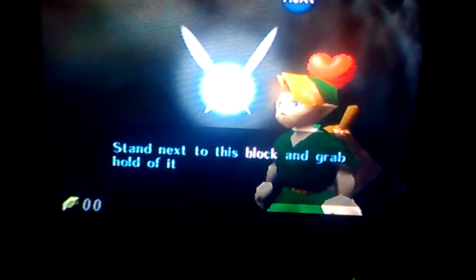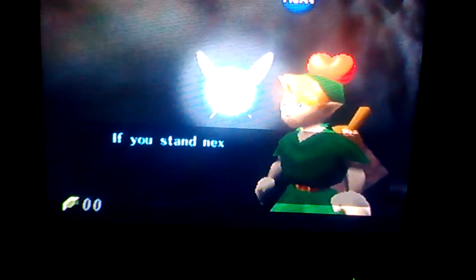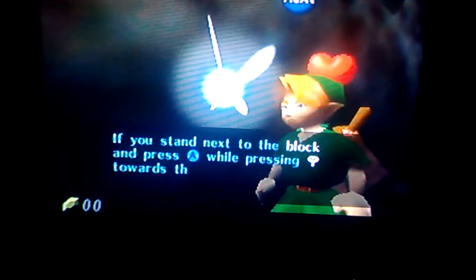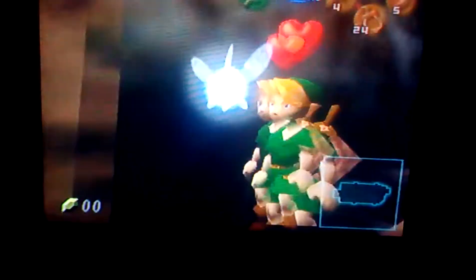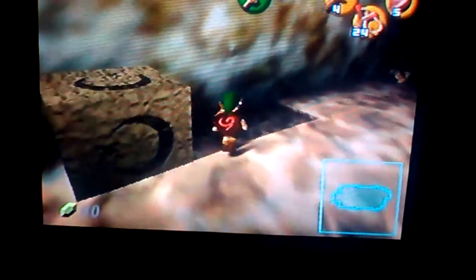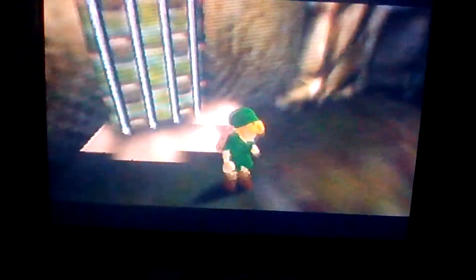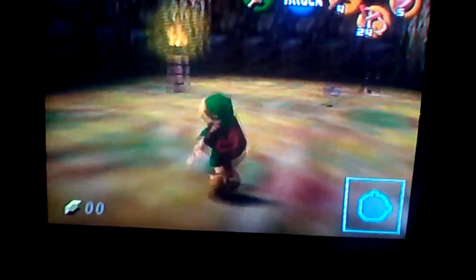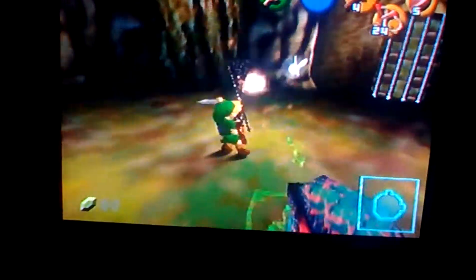And now Navi will tell you how to push a block. Navi, she thinks that you're a complete noob at every single game — maybe she thinks Link's like two. You only really need to do that once, you can do that, which is so easy. We have to get on fire.